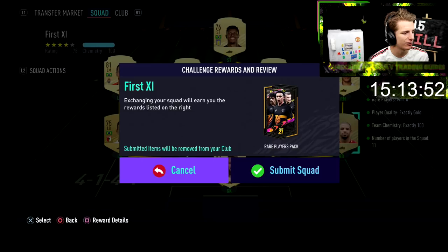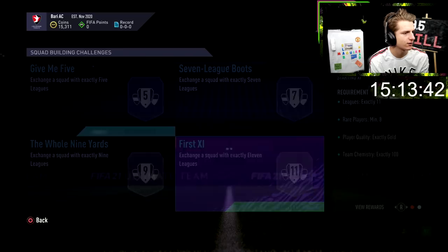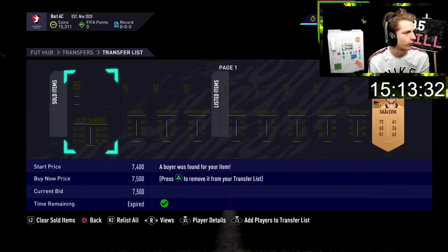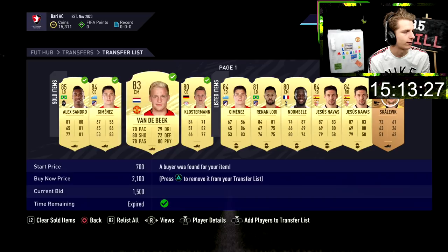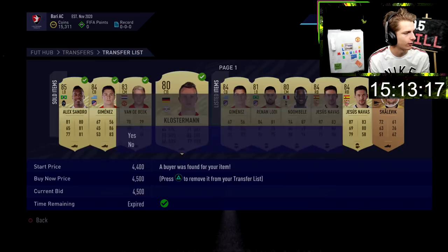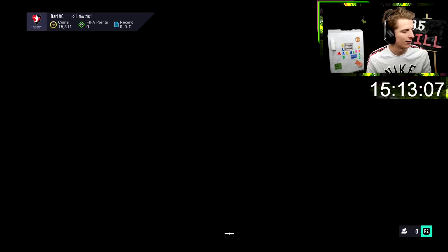We've finally got the coins and completed this SBC — it cost around 10k and delivers a 50k pack, which we need to help catch up in the road to glory. A few recent sales: Alexandria sold, Jimenez bought at 3.8k sold on. The Van der Beek bait listing failed — bought for 2k, so about a 500 coin loss, not the end of the world. Klossman sold on too. Jimenez worked with the bait list, the other one didn't.